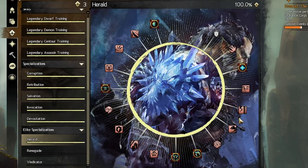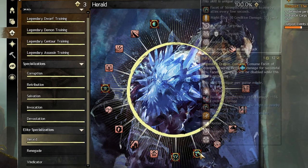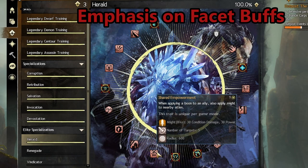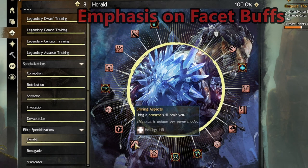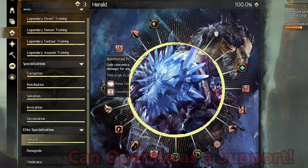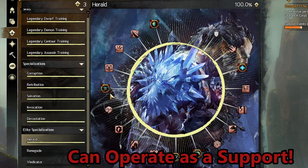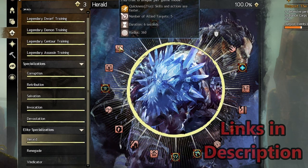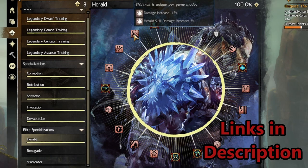The trait lines of the Herald focus heavily on improving facet usage, while also granting buffs for the amount of facets the Herald has active. These vary from increasing damage, movement speed, or defenses. There are also many traits that focus on supportive factors of the Herald's capabilities. Links for open world, PvE, and PvP builds are down below.